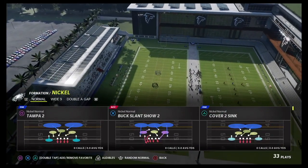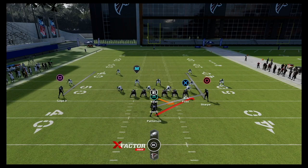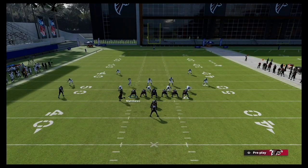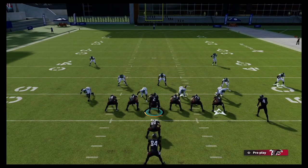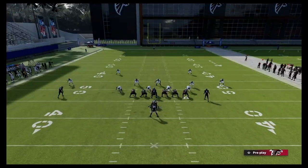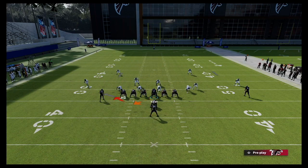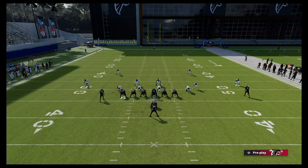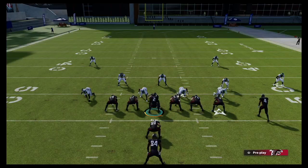For the stretch, you always want to look for the numbers in the box. Here the defense is in a nickel look with numbers to the right side, so I want to flip this to the left — playmaker the run to the left. We always want to go away from the strong side of the defense. I'll flick the run to the left without even motioning, and we should have numbers on the left side with Cordell Patterson. Press square and right trigger — or X and right trigger on Xbox — to flip the play entirely. Now I have two extra lead blockers on the left side.